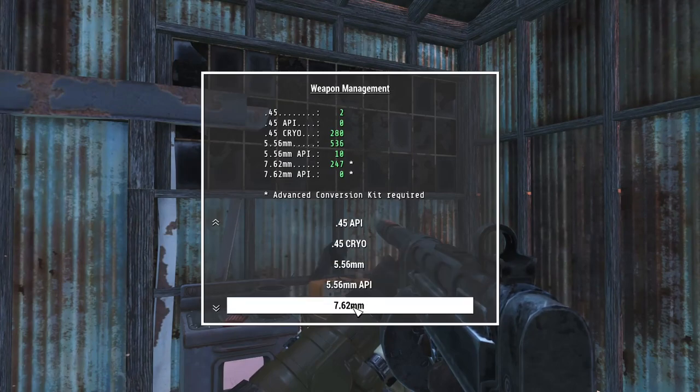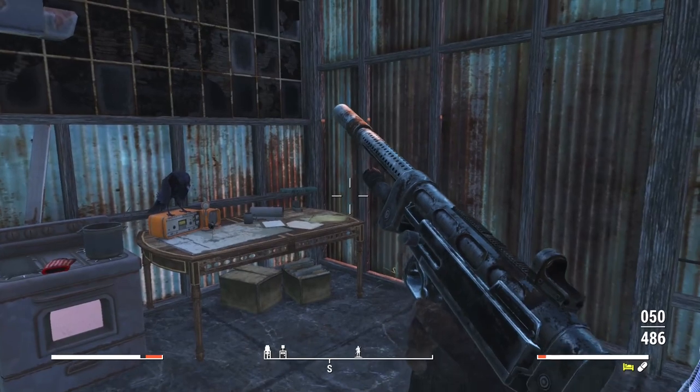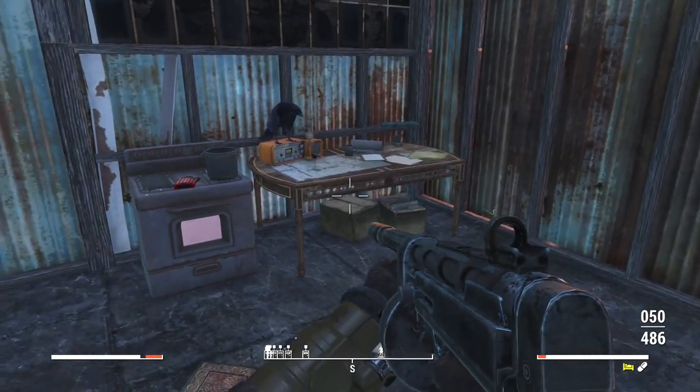With 45 cryo rounds sorted, we can leave the custom rifle on 5.56 until we see some ghouls, and then we'll be fine.